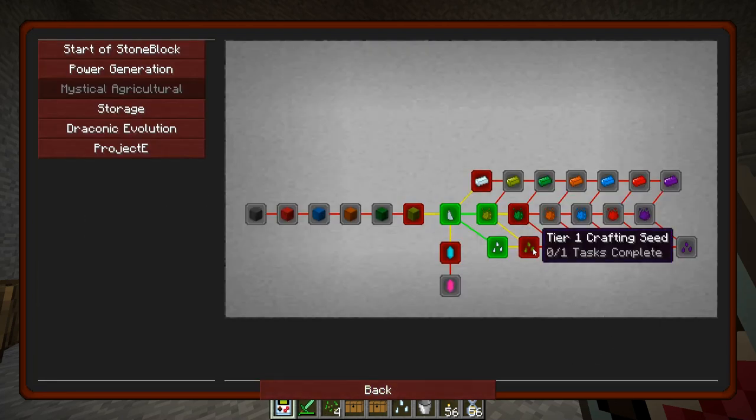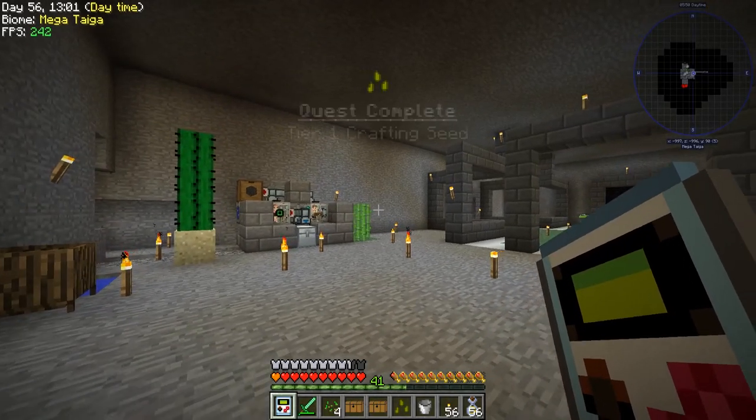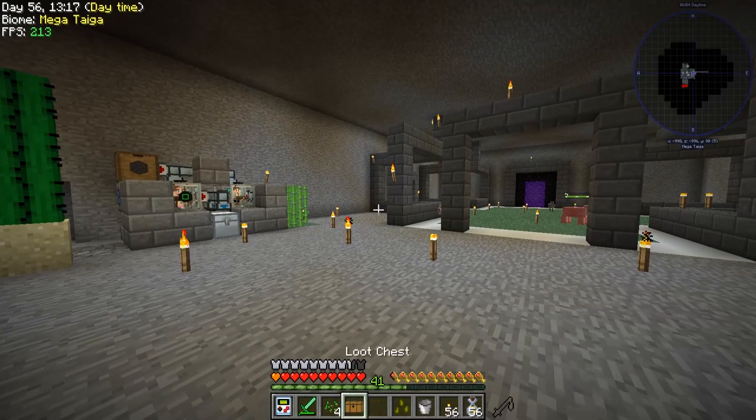Let's make some tier one crafting seeds — it should be like this. Got it! I believe in you — there we go.